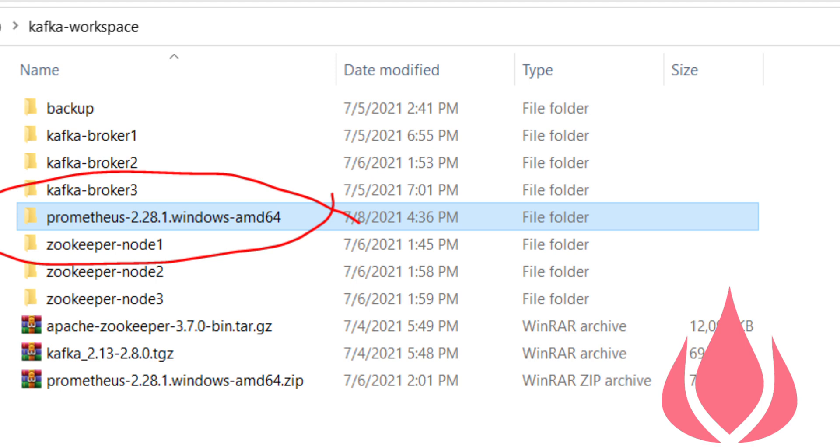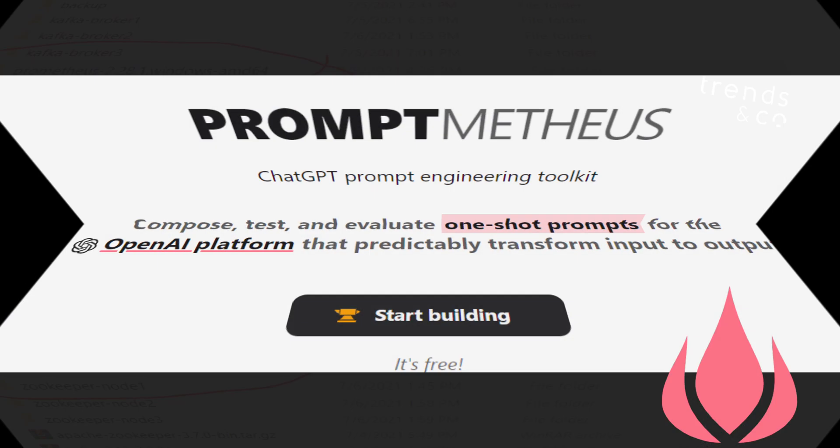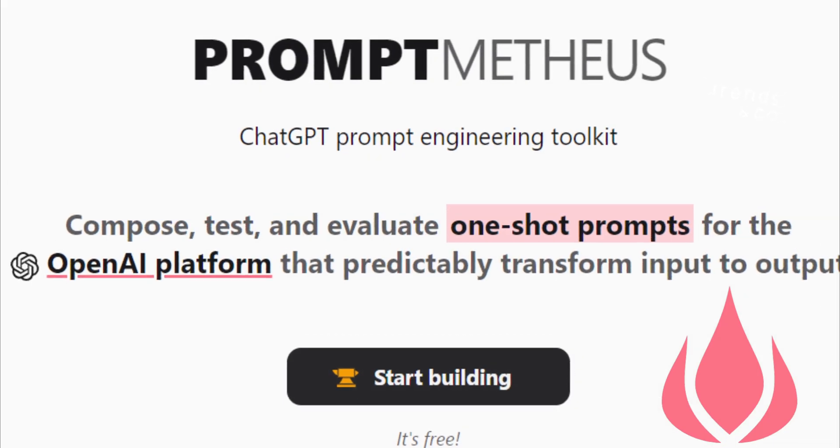PROMPTMETHEUS will also offer data import, automatic input parameter optimization, automatic prompt compression to reduce costs, volatility analysis, integration with Google's PaLM API, Anthropic's Claude API, and many more.